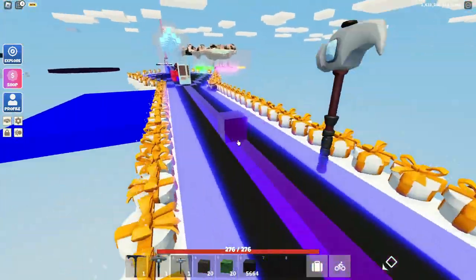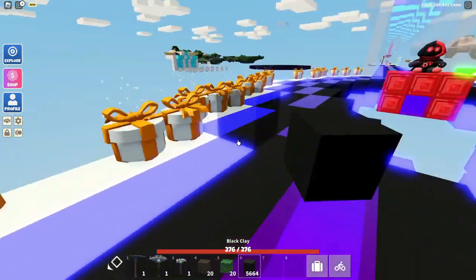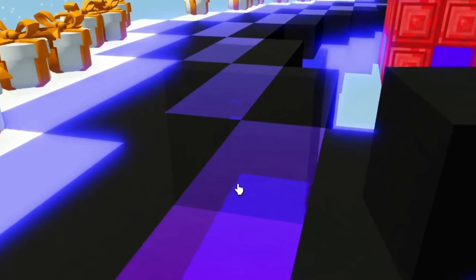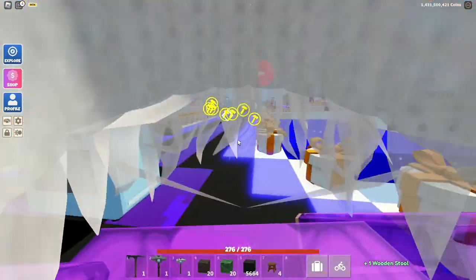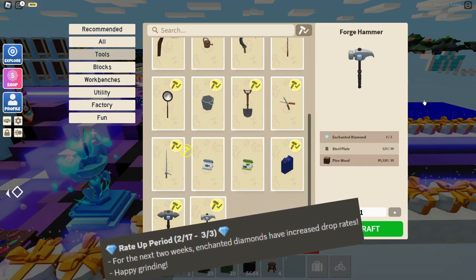Another thing a lot of people don't know is that there is a new rotation system. Say I wanted to place a block — look, there's a new rotation system. It used to just snap before, but now you can actually see the way it's rotating. That's a hidden feature that hasn't really been noticed.